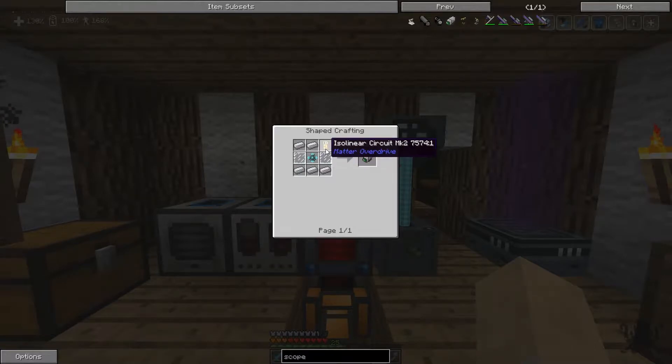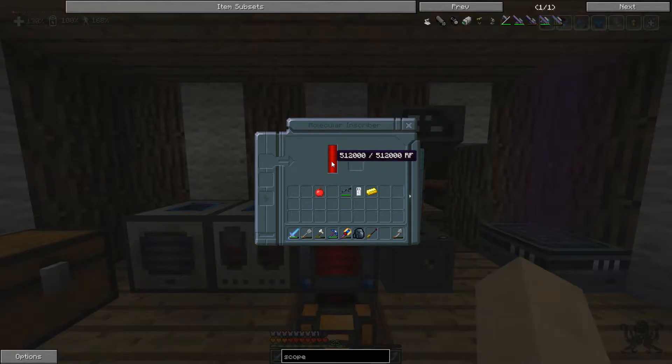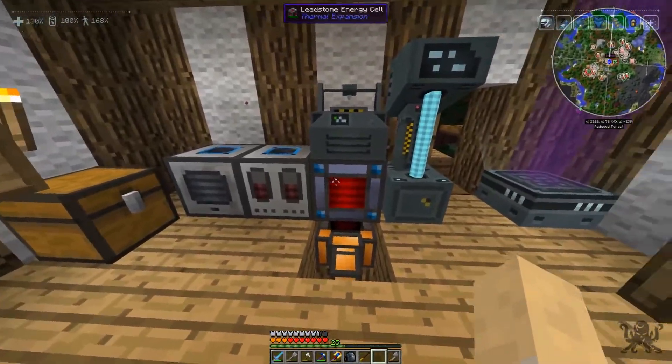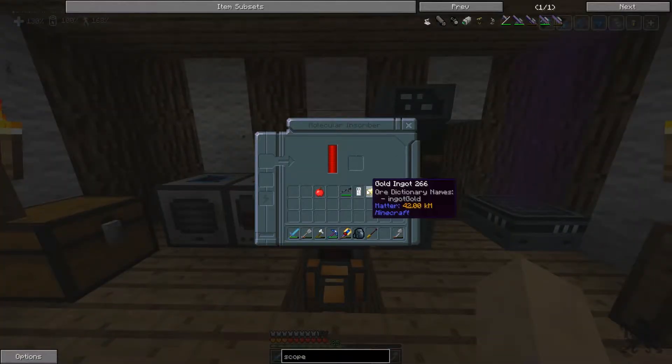This is the only thing you need to use the Molecular Assembler, but it uses 64,000 RF. If you put a battery in your Molecular Assembler it's going to drain the battery fully — no matter what you have in the battery, it's going to drain it. It says it holds 512,000 RF; I placed a 1,000,000 RF battery in and it drained the full battery and didn't even finish crafting.